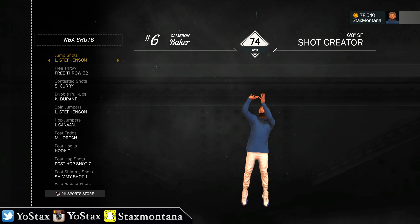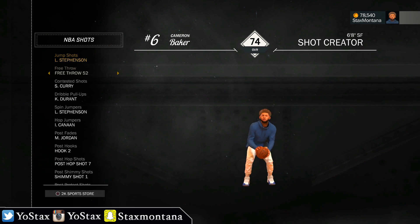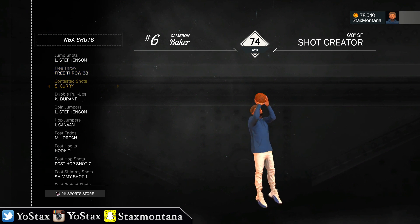Going to NBA Shots now — I got that Lance Stevenson jump shot, you already know, that thing is pure money. Look at Cam just standing there getting buckets. For free throw I got Free Throw 54 — honestly I don't even know what free throw to pick, I just throw it out there in the open right now.